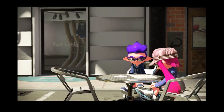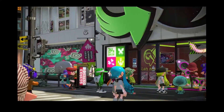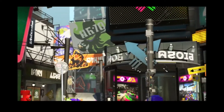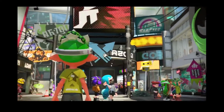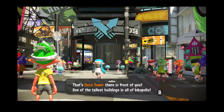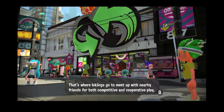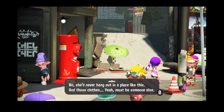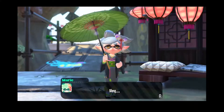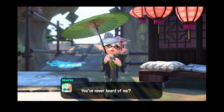You get into Inkopolis City and they give you a brief overview of everything. This is where you come to do multiplayer, Salmon Run, Hero Mode, and also to buy your items from the different shops — which is interesting because you can get from here to there fairly quickly. This is also where the amiibos are.